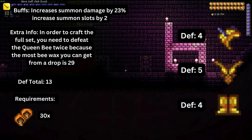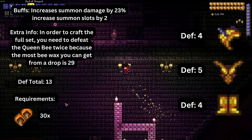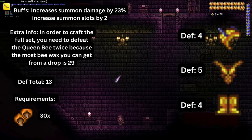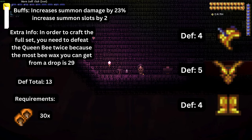Next is bee armor, which is made from items in the underground jungle, made up of a headgear, a breastplate, and greaves. Wearing the full set provides thirteen total defense, increased summon damage by twenty to thirty percent, and increases summon slots by two. To obtain it, you need bee wax which is dropped by the Queen Bee boss.